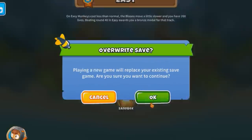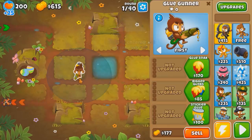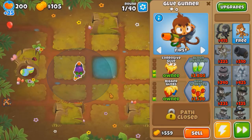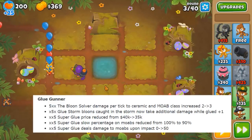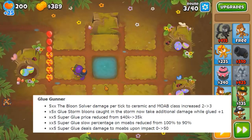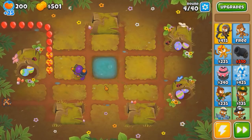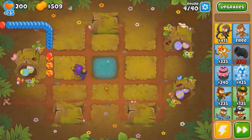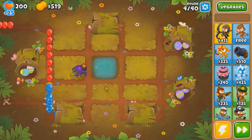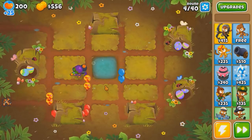Current highest round for it is 85, but it should be really easy to get past that. Here's the patch notes for 8.0 - Solver actually does more damage to mobs now, increased from 2 to 3 per tick. So last time our issue was that the Solver could not take down ZMGs, but the fact that it takes them down 50% faster is gonna be a pretty big difference. And not to mention Super Glue.